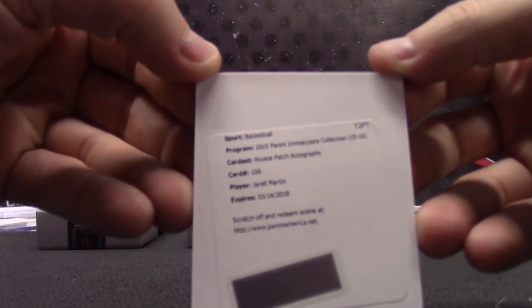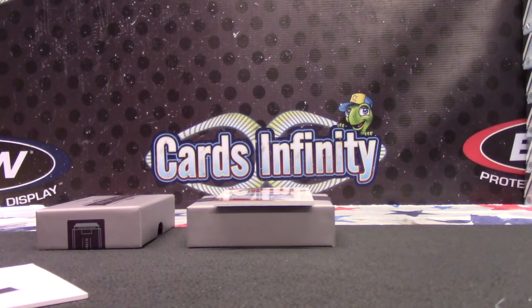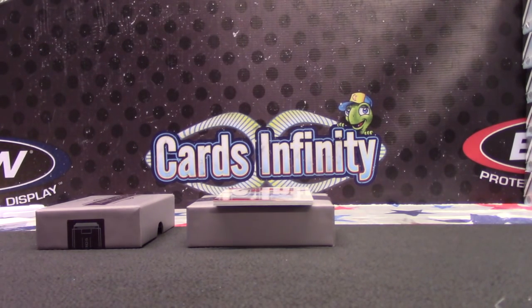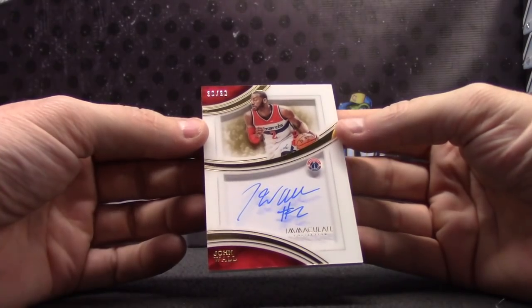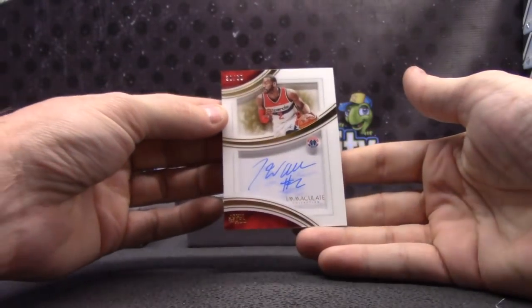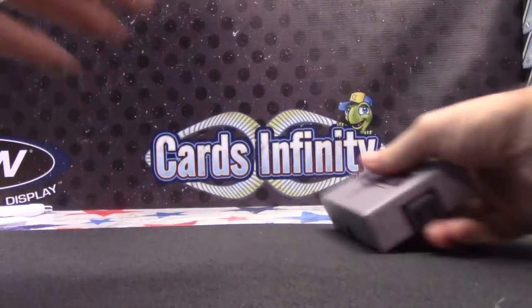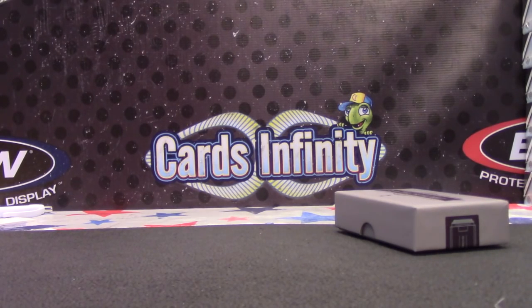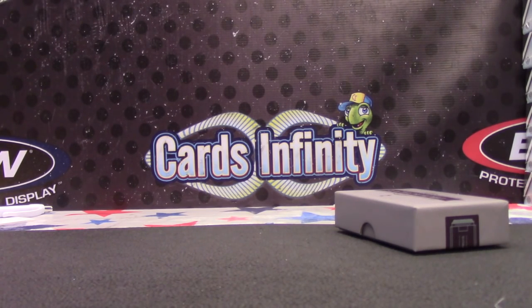Rookie patch autograph, Jarrell Martin. Tyler, you got a nice stack brewing. Jarrell Martin is MCB. I don't know who that is — that was a username. MCB, you got a hit though. And the last one: 30 of 60, shadowbox autograph, John Wall. Still can't hit the dang logo, man — that sucks. It was a nice case though. All in all, it was a pretty nice case. John Wall goes to Watts. Hey, Watts — you got one on the last hit.